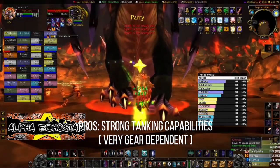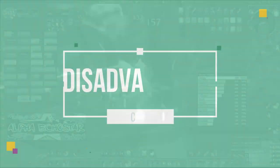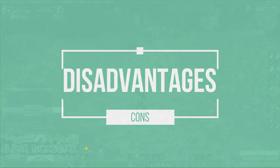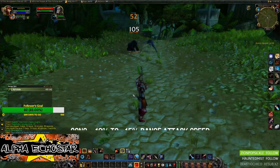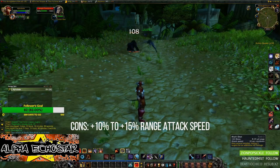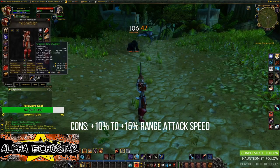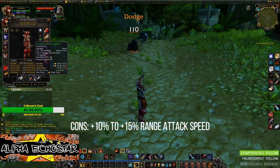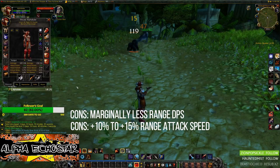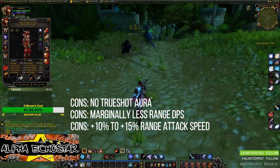One of the cons for the Survival hunter is slower ranged attack speed — anywhere from 10 to 15 percent drop depending on what bag you're missing — but it can easily be fixed by just equipping one. There's also marginally less DPS output from range, and no Trueshot Aura.